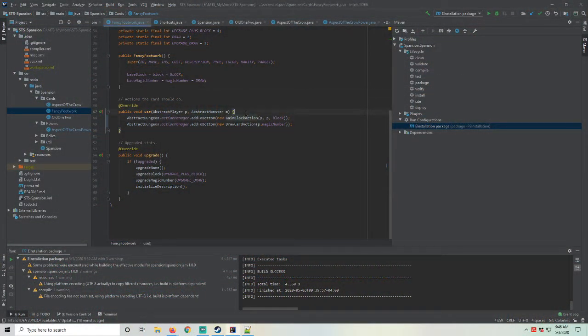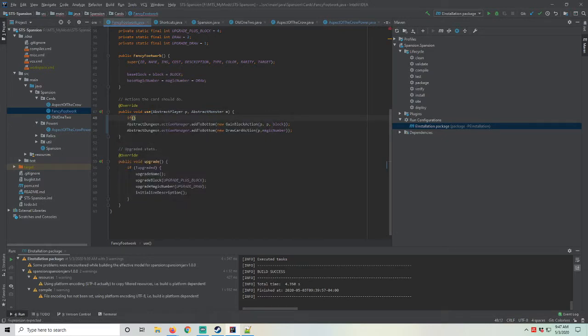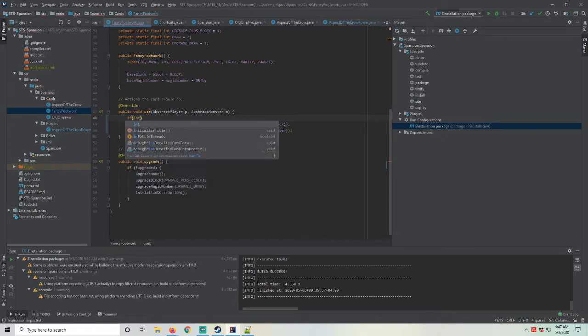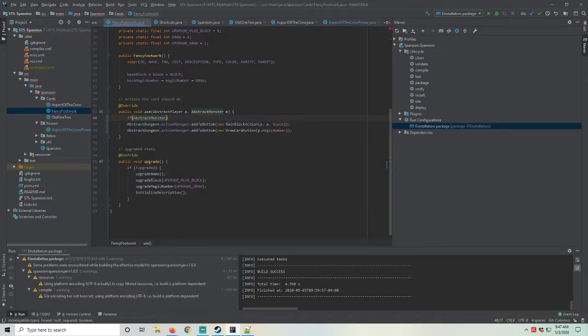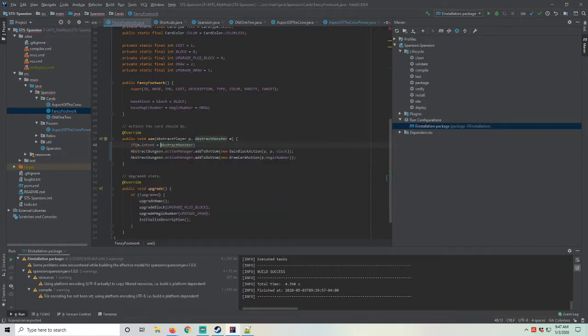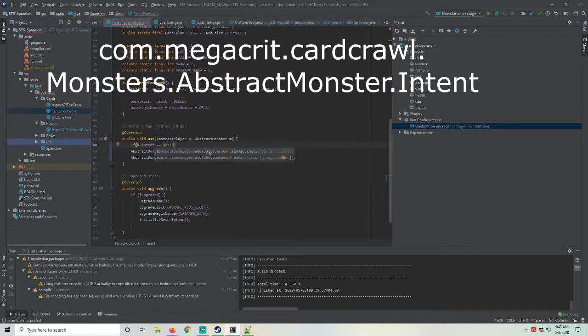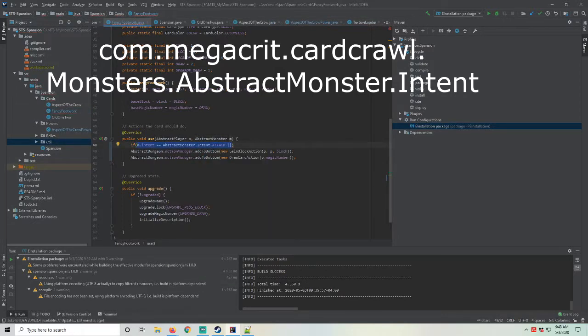This involved the block action and a draw card action. I was quickly able to access the abstract monster's intent, but figuring out how to get the intents for comparison took time. I took advantage of the autocomplete features and began delving into the packages for ModTheSpire and BaseMod in an attempt to find the basic intents. I eventually found them in com.megacrit.cardcrawl.monsters.AbstractMonster.Intent.